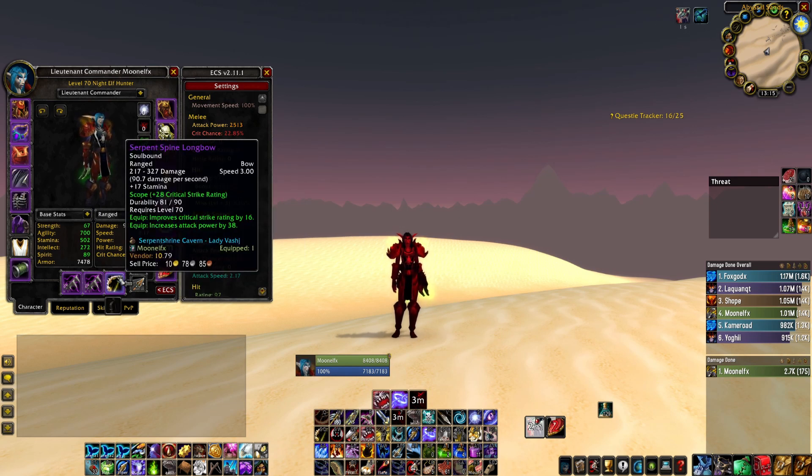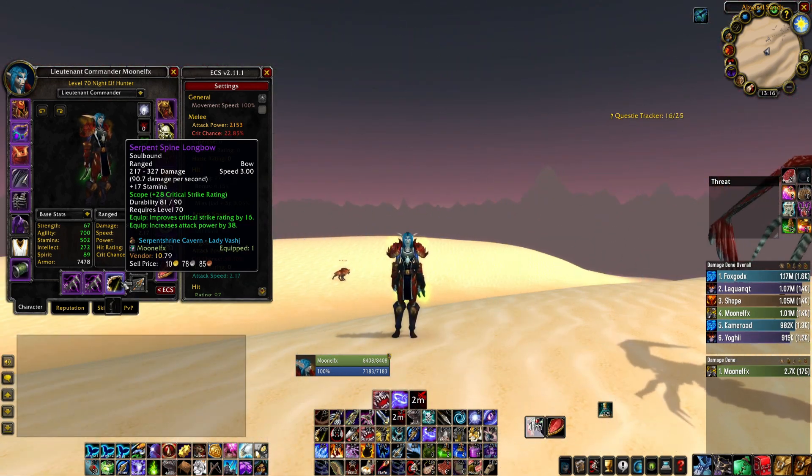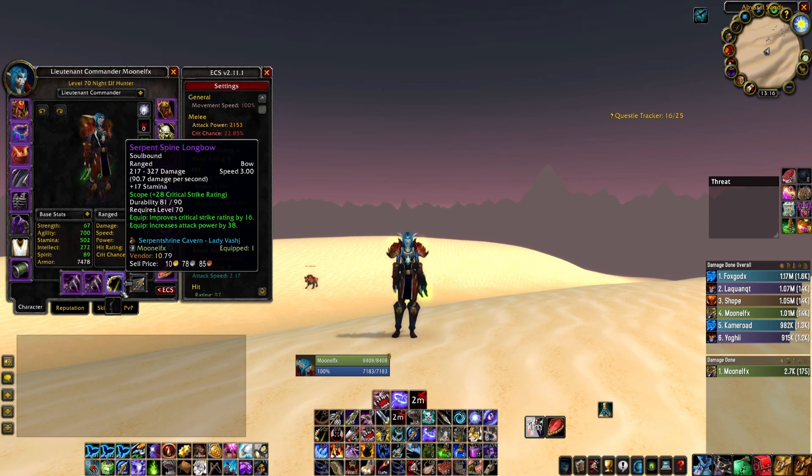Next up, we have the SSC Longbow. The bow from Hyjal is actually a 49 DPS difference — it's really quite big — but it just hasn't dropped for us yet. We're kind of in the back of the line for the bow right now. I've been playing Hunter long enough to know that the line for the bow doesn't really get shorter. Sometimes guilds drop a million bows; sometimes you just never get one until the next tier. That's just the hunter life.